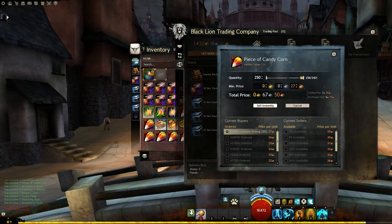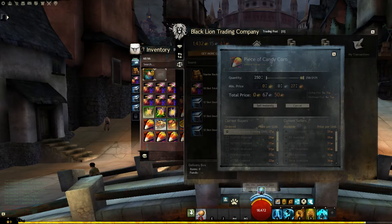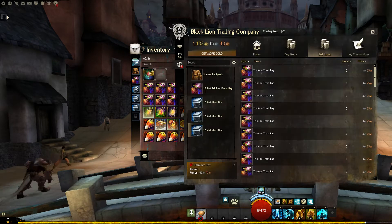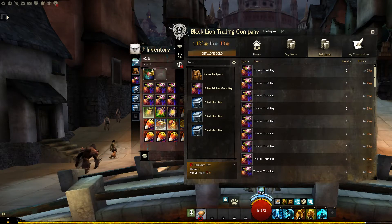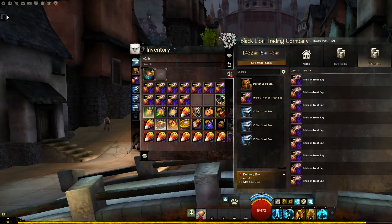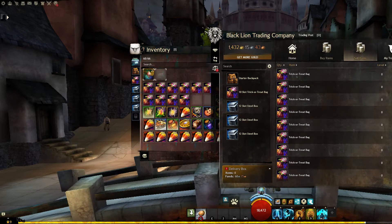We're just literally going to list this to sell instantly. And yeah, that's going to lag — I love when that happens. As you can see, I got 60 silver out of that. And we do have a bit of that candy corn, so that's fine. We do have some other items to sell.